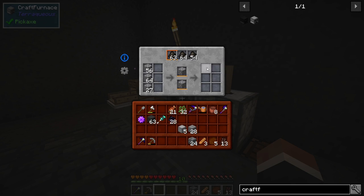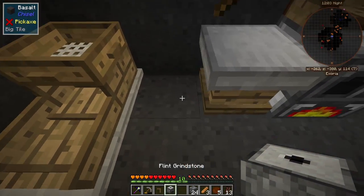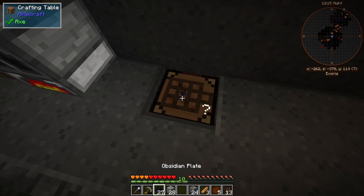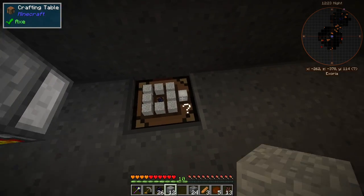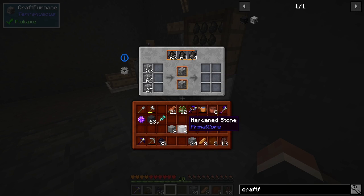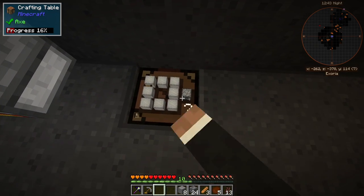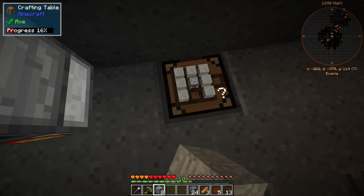I'm gonna need a few more pieces of stone to make another craft furnace. I would like to move this over here so we can have another furnace. I brought a crafting table down just in case. That's eight — I think I have enough for another craft furnace. Let's clear this. I need to grab the other plate as well. But these are really nice.